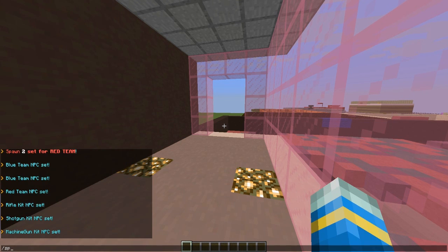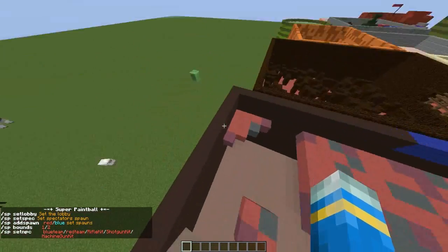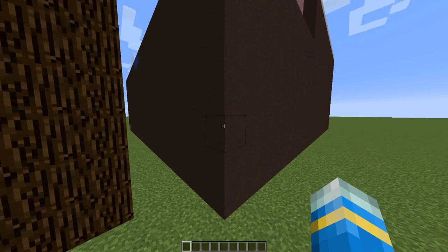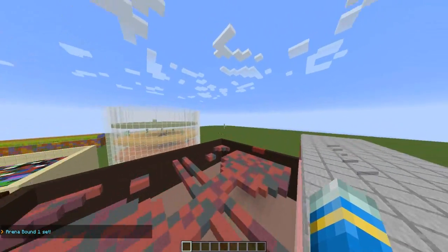Now if we look at the sp command list, we only have one more command left which is sp bounds — the bounds of your arena. I'm going to fly down to the bottom and do sp set bounds 1.